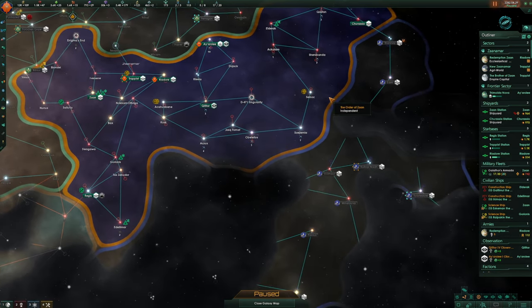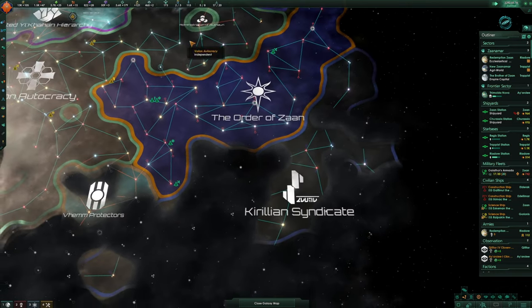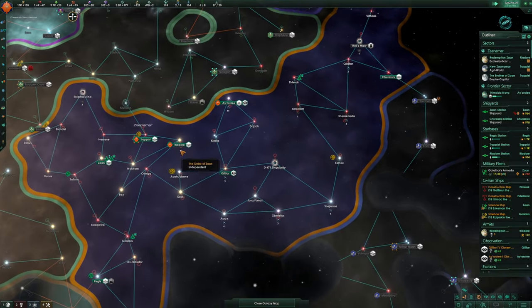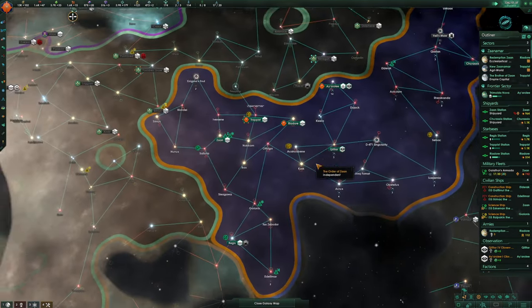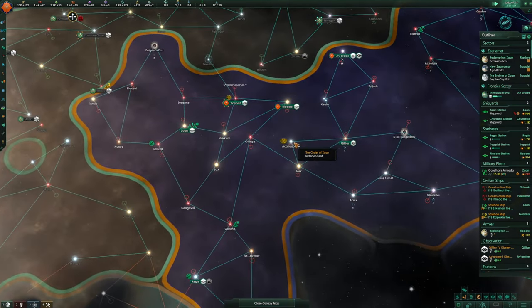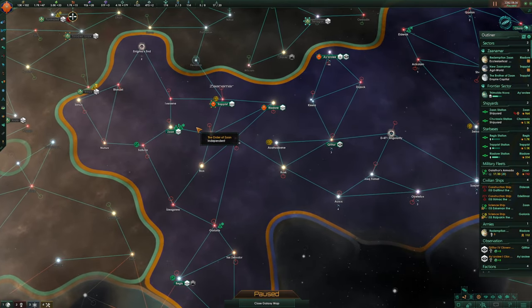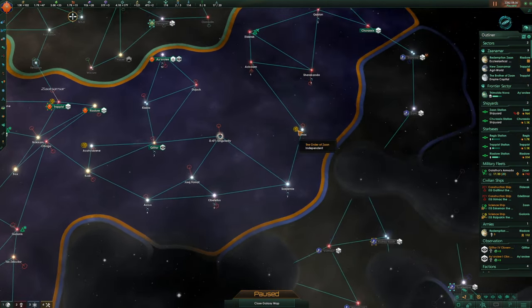They even have similar governing ethics. Our construction ships have done nothing for ages. We've got five out of eight star bases — we can increase that but I'm not too bothered at the minute. Could also get to another planet, but the planets are so small. Go for Regis which is a size 13.